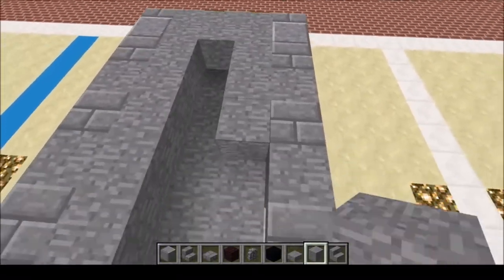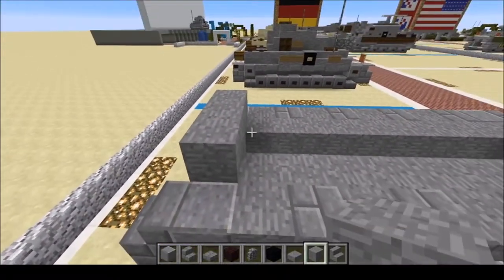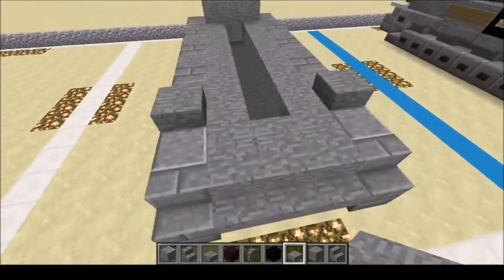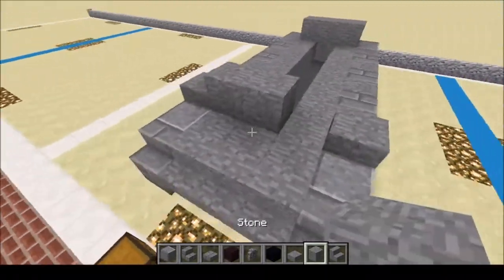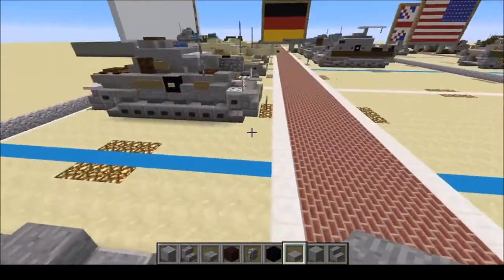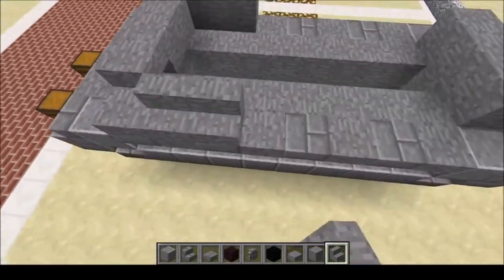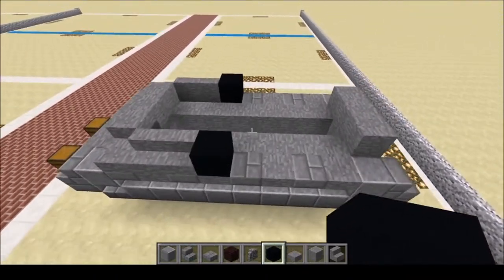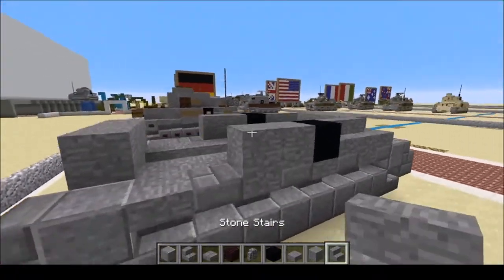Blocks on the inside, and we're going to do another row right here. On the front we're going to do slabs on either side. On the front here we're going to do a stair on the inside, followed by two blocks, then a slab — so we have the driver's viewport. Next we're going to have two stairs, followed by a black concrete block, then two full blocks.